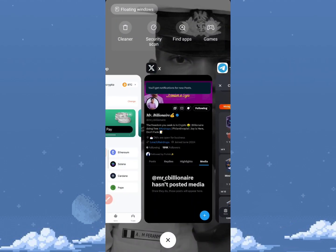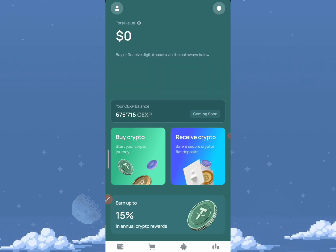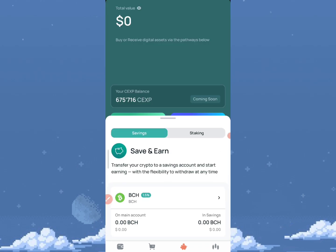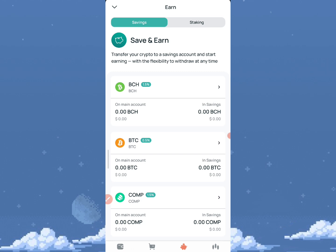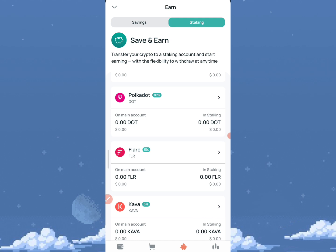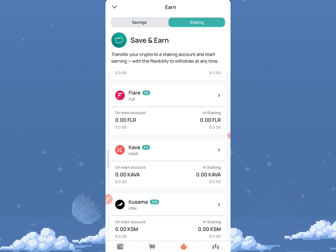To wrap up, let's check out what we have on the CEX.IO mobile app. If you have any questions about registration, let me know in the comments and don't forget to like the video. On the app you also have an exchanges section where you can save and stake funds. I'll be making more videos on how to stake and save — drop a comment if you're interested.